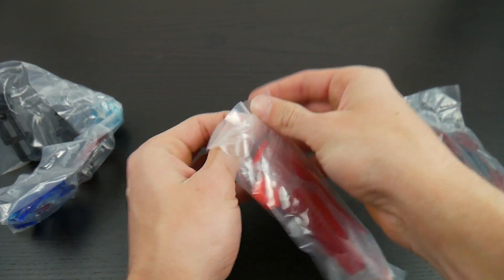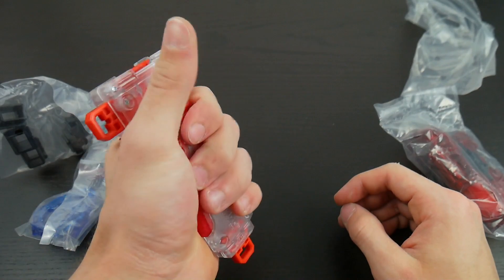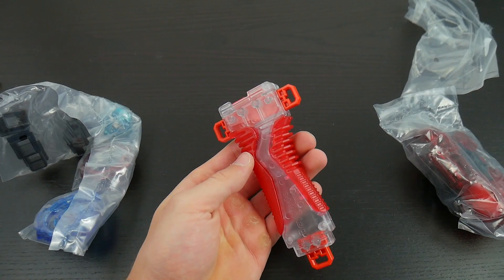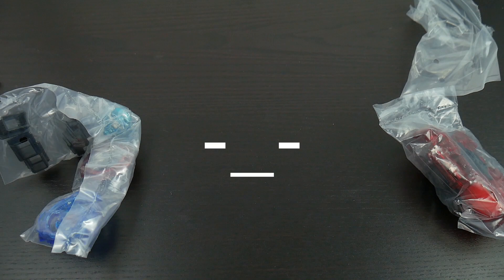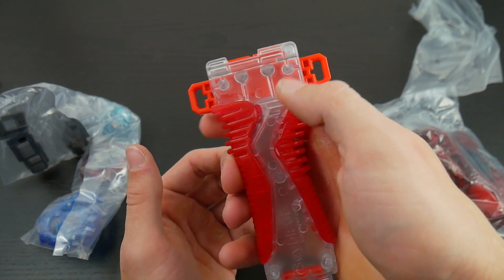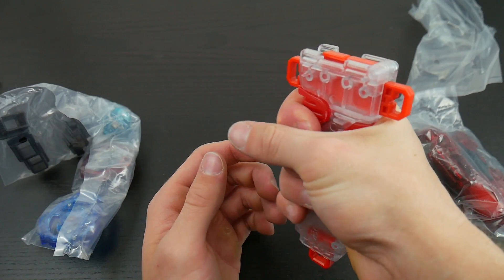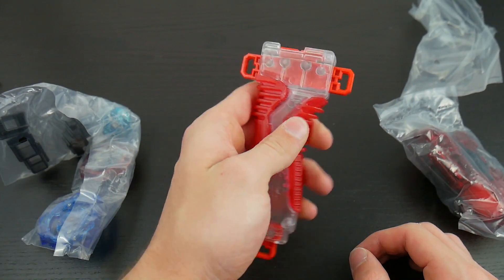Starting with the launcher grip — you can see that it is kind of that clear plastic in red, and the grip is actually kind of rubbery, which I think is really cool. It's actually way more comfortable than the other one I have, which is the basic gray and white one.